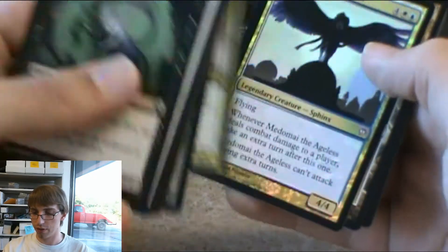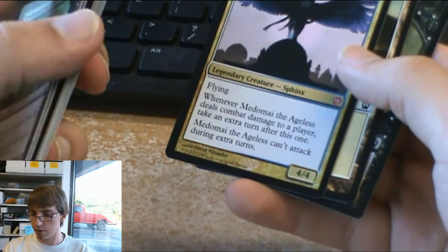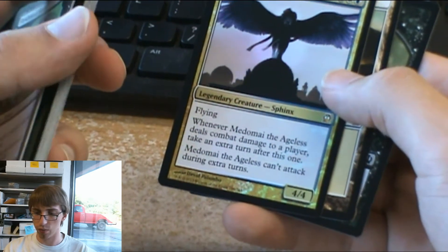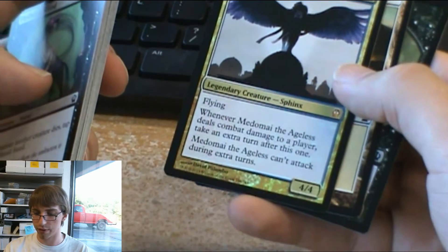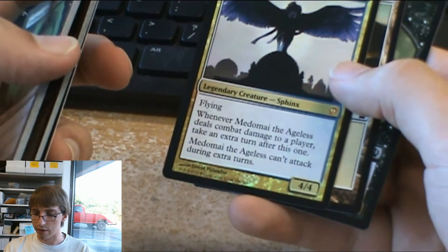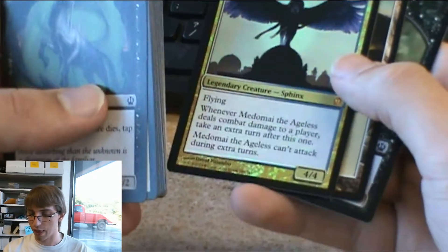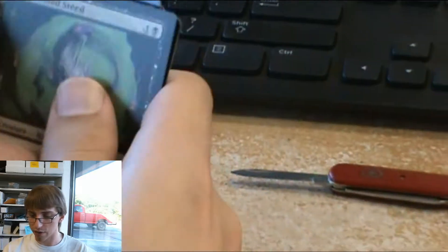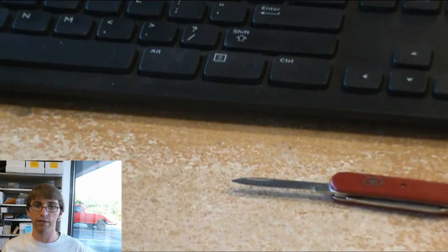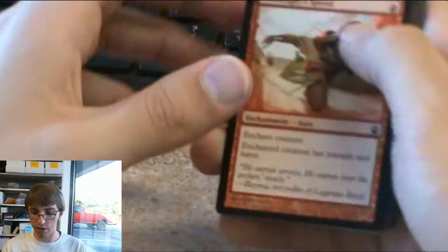Foil mythic — Medomai the Ageless. This card is definitely not appreciated enough. It's 4 colorless, 1 plains, 1 island, flying legendary creature sphinx. Whenever he deals combat damage to a player, take an extra turn after this one, and he can't attack during extra turns. He's a 4-4. That card's amazing — it's nice to finally see a good Sphinx for once. There are only one or two other decent Sphinxes out there; they're usually so expensive and never give good abilities.